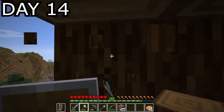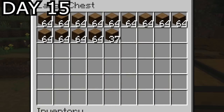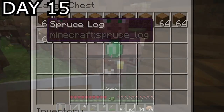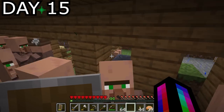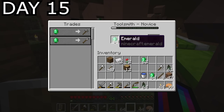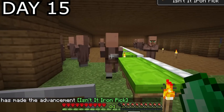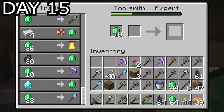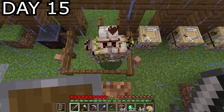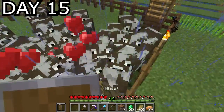Day 14, I spent the entire day gathering wood. By the time the next day had rolled around, I'd managed to collect 13 and a half stacks of logs, a lot of which went into selling to the fletchers for emeralds. Another worker was added to the trade hall — a toolsmith. I got the toolsmith up to expert level and was able to purchase my first diamond tool of the game, a diamond shovel. I bought three, for no reason. The rest of the day was spent doing odd jobs: killing iron golems, harvesting and replanting the sugarcane, and breeding the cows.